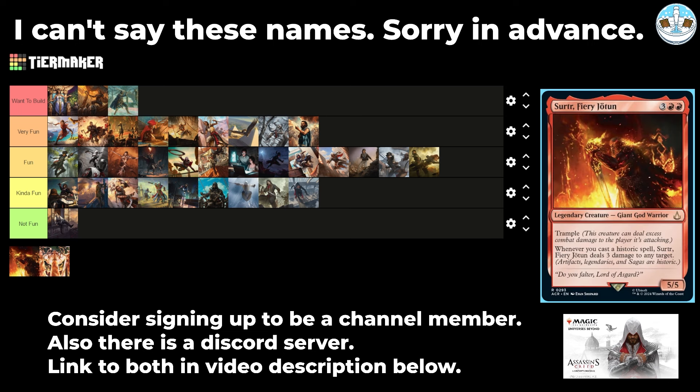Next up is Surtr, Fiery Yotun — a 5-mana 5/5 giant god warrior with trample. Whenever you cast a historic spell, they deal 3 damage to any target. That seems good and fun — maybe I'll build this as my next mono red commander. I have a mono red deck I haven't played in forever, and I'm thinking about building mono red legends with this.